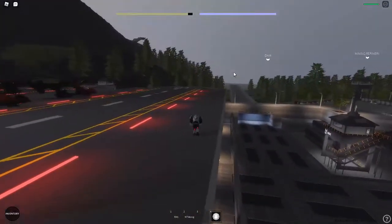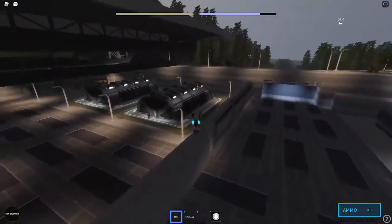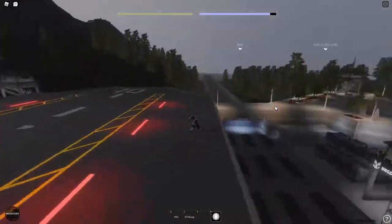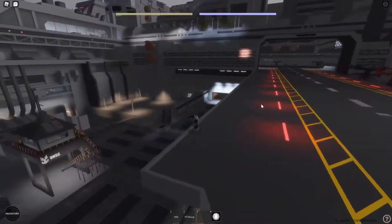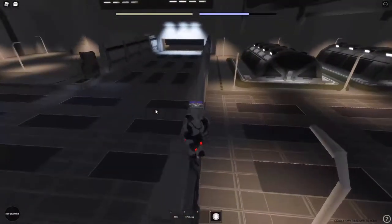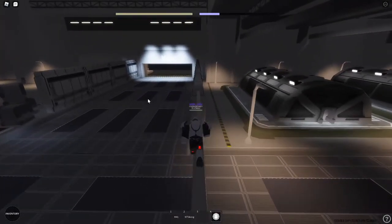You'll have to get the rocket launcher — it's overpriced now but it's good for some easy kills. Jump down, jump up, use the height to your advantage. You're not going to win any fights if you just stay on the ground the whole time. I'll show you some nice spots you can stay in to get some easy kills.